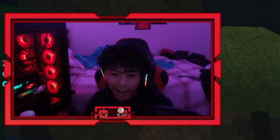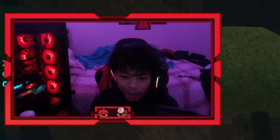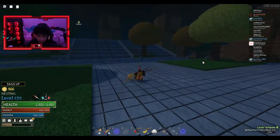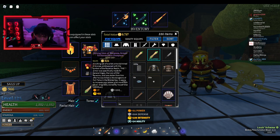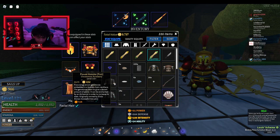What's good guys, I'm back. I'm about to showcase the full set of General Argo. As you can see, I got the weapon and the armor — I have the full set. I don't really have enchants on everything, but the chestpiece has an enchant on it — it has Strong.